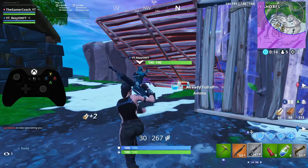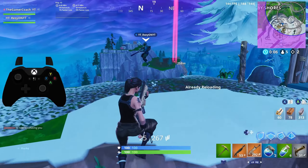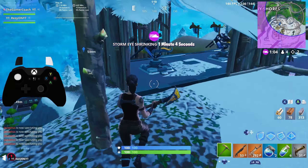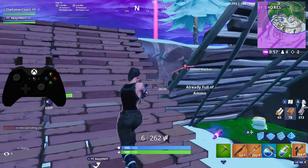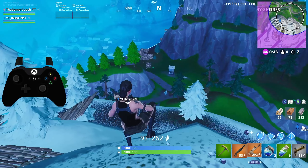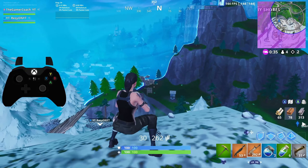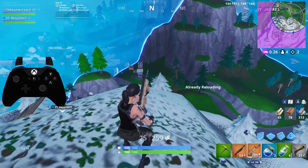For our second method we're going to be covering close range tapping. This method differs because instead of spamming the left trigger as fast as possible, you're going to time the left trigger for when you're ready to fire. With certain weapons like a shotgun, you're not going to be continuously spamming L2 — rather you'll take your quick shot and then get behind cover, build a wall, reset an edit. This works well with guns such as the pump shotgun, tac shotgun, dual pistols, foot knock pistol, and hand cannon, up to about 20 meters for shotguns and a little further for hand cannon and foot knock.